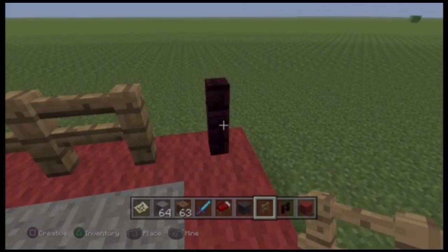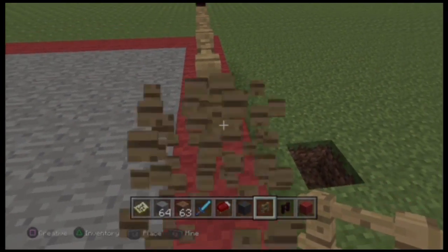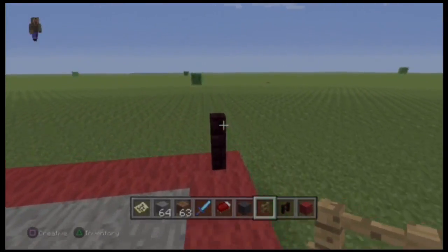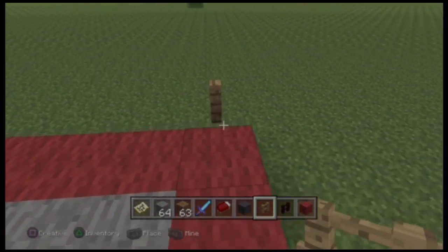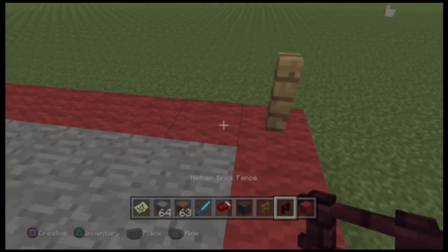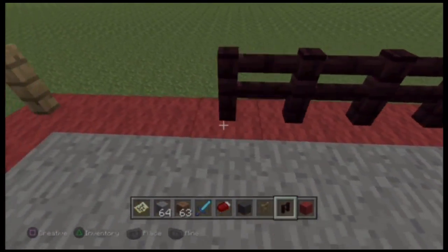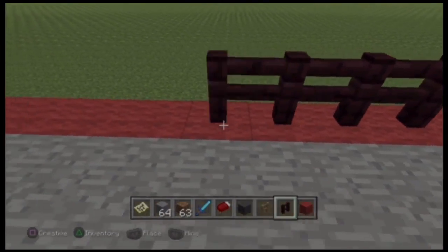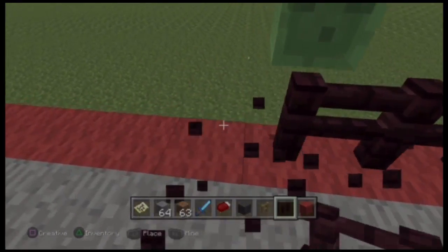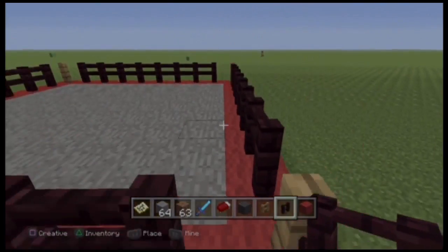Actually, we're gonna change this — go like that. For this to be accessible from the outside, you need to put fence posts that are different, so you need the nether brick one and then the regular fence post, different at the corners. Or you can leave an opening on the side with like a gate or something, but that to me just makes it too difficult. So here you can just kind of go right through there.